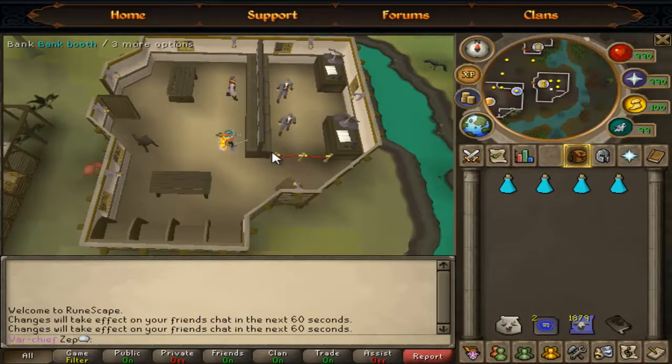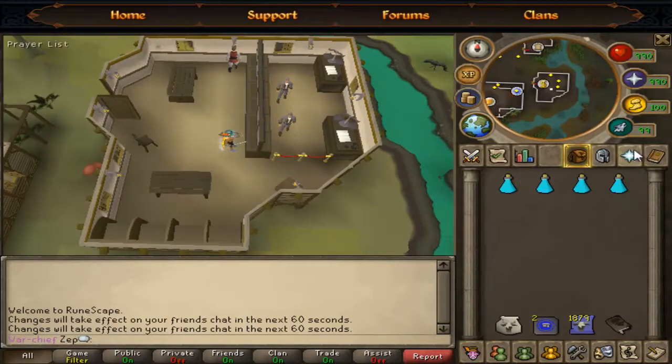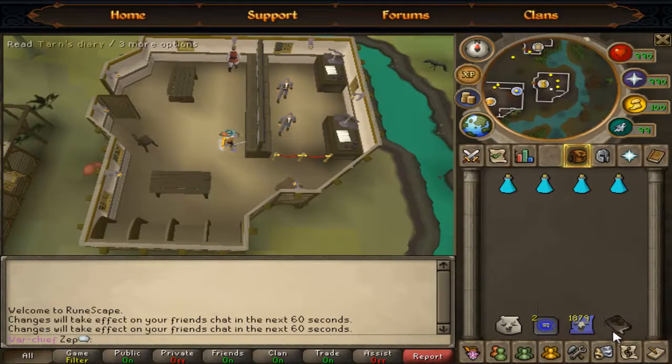One of the main uses is for revenants. You lose quite a bit unless you run back. I have summoning potions to restore the special. I'll be banking a lot with the pack yak. You will need Tarn's Diary. You can get it by using the Slayer Ring, teleport to Tarn's Lair, run to the room that's in the north, grab a table. You will need it.